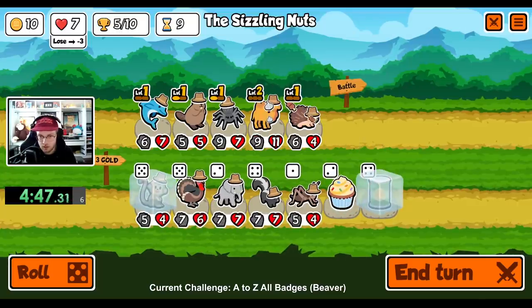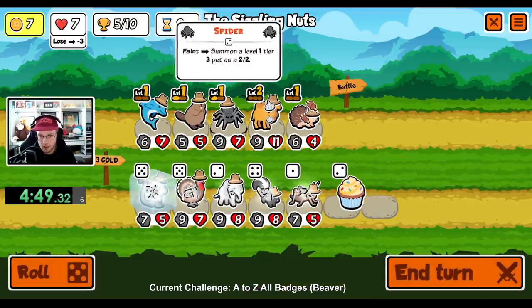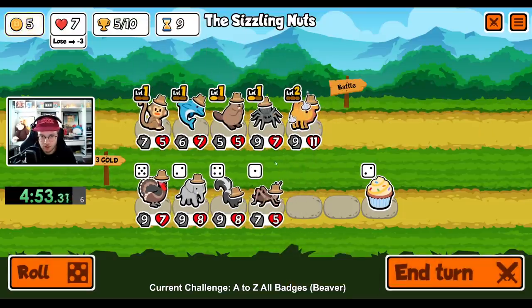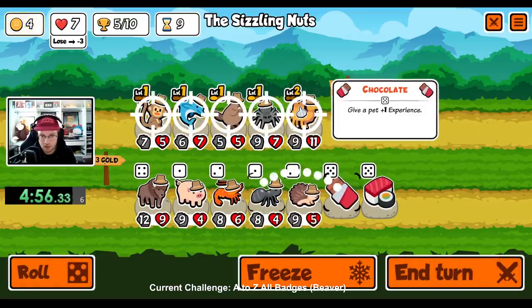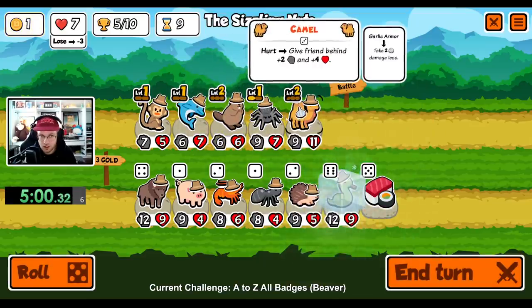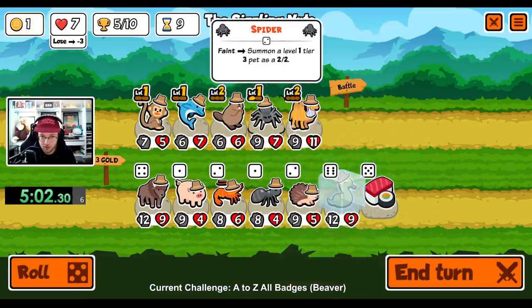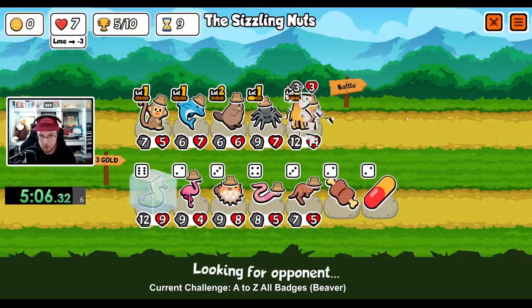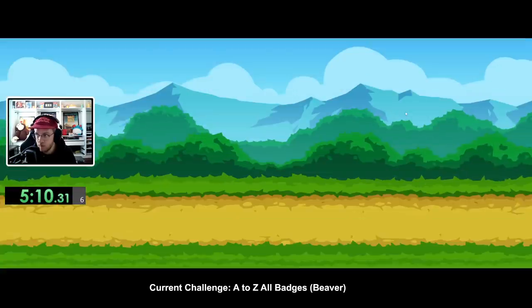Buy a can. Yeah, I think I'm with you on the hedgehog. And then we're just gonna go for a big camel, I guess. Chocolate on the beaver. Snake. Snake camel seems better than this spider. Snake camel might be really good. Yeah, I've got that one written down.